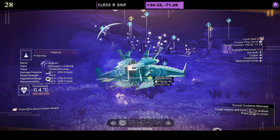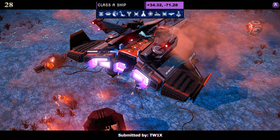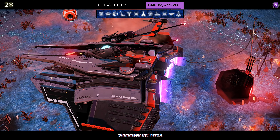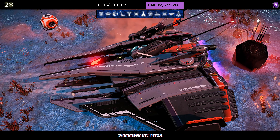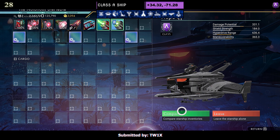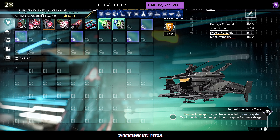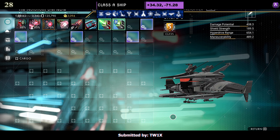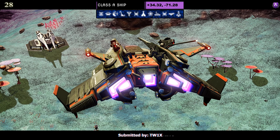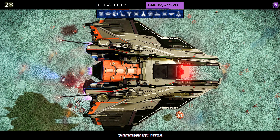Ship number twenty-eight — this one is a great looking ship submitted by Twix. I myself picked this up and it's in my collection. It's a grey, black, and orange sentinel ship with that big juicy fat light on the front — a very unique color scheme. The slots are not the greatest: two on the right, one in the middle, one on the left. But that color scheme made me put it in my collection. Amazing find, Twix — well done mate, this is a beautiful ship.